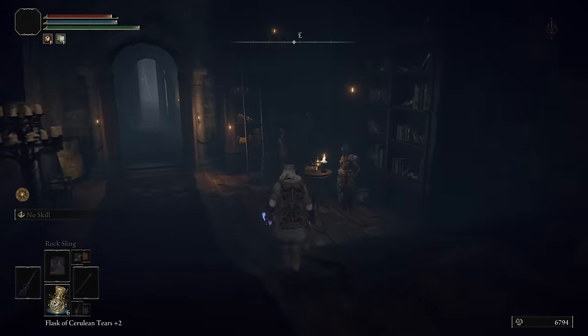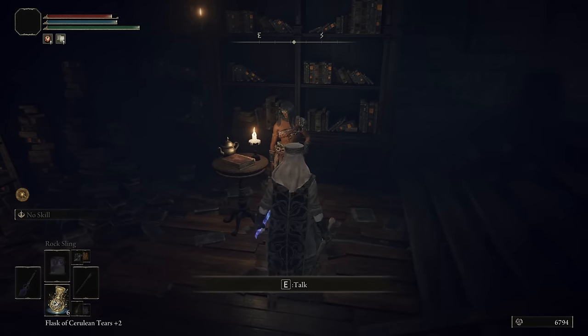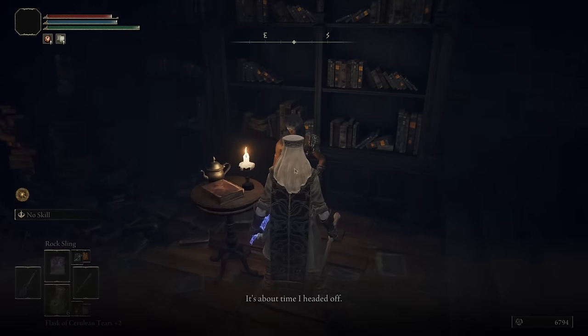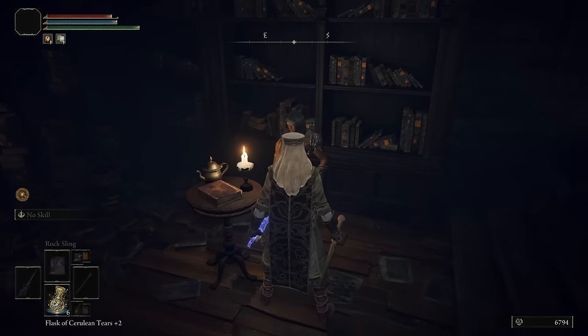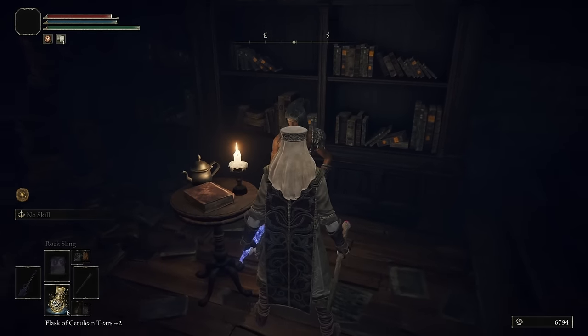You may run into this lady here at the castle, or you may not. If you don't find her there, she will just show up here in the hold. Go through and talk to her and make sure you exhaust all of her dialogue.